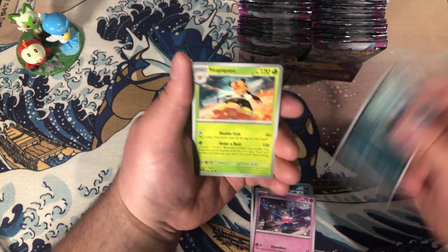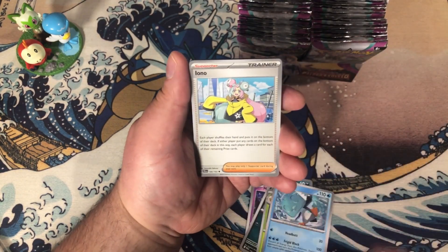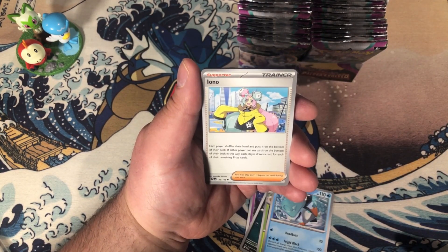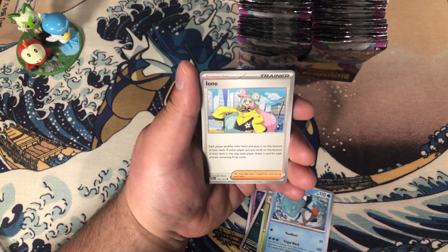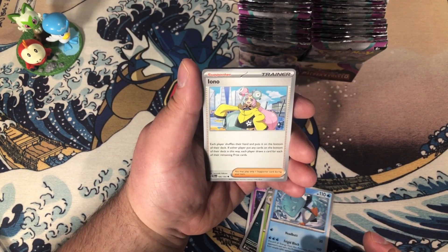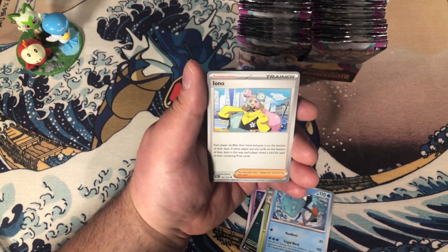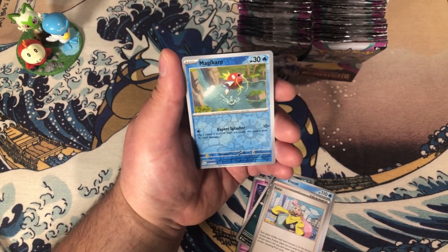So we have Mischievous Sneezo, Vespiquen, Squawkabilly, and Iono. Iono reads: each player shuffles their hand and puts it on the bottom of their deck. So this card instantly disrupts things. If either player puts any cards on the bottom of their deck in this way, each player draws a card for each of their remaining prize cards. So this is all about disruption and draw.